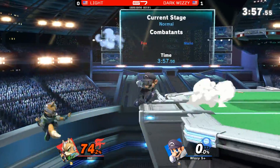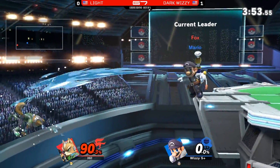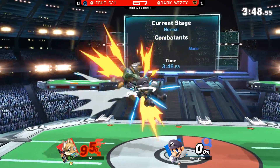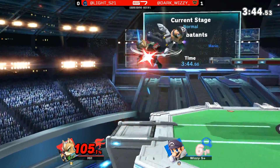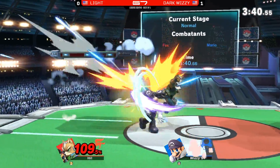One thing that does help Wizzy in this matchup: whenever you're fighting Fox, blocking is usually a pretty good option — you don't have to worry about him KOing you off a throw. But seeing all that pressure Light exerts, you don't necessarily want to sit in shield the entire time. You kind of want to keep Fox at bay with your good pokes.